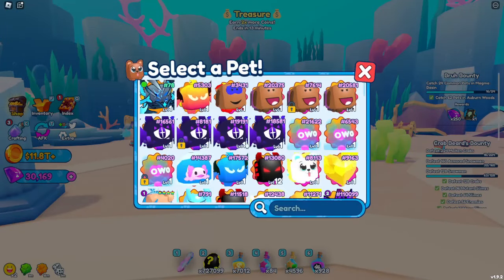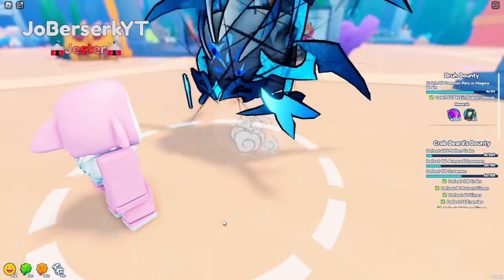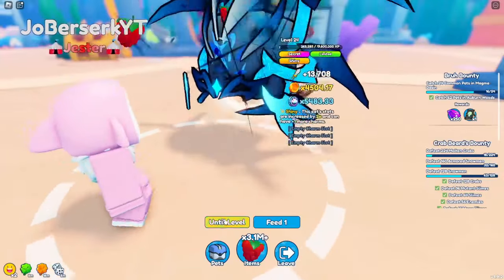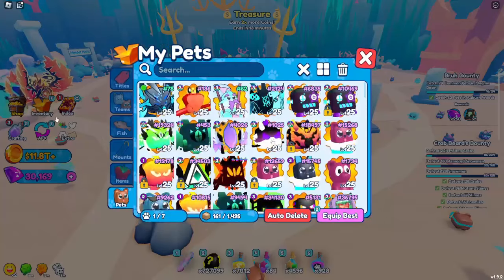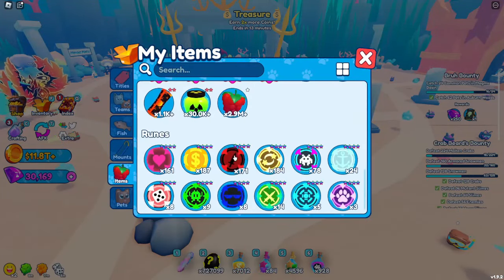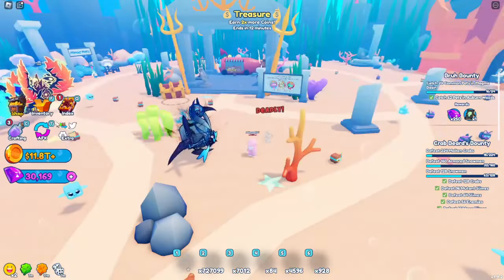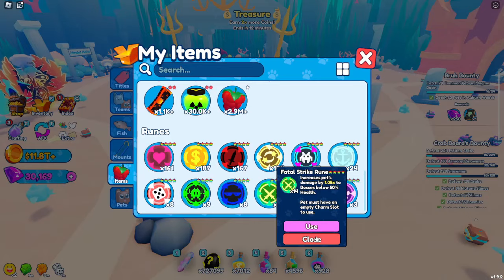I'm gonna go ahead and level him all the way up — I'll speed it up for you guys. Now he's max level at 14,000 damage, and we've yet to add any runes. So I decided to do deadly runes to make his damage even higher, critical hit runes to help with bosses, and token runes because it looks like this is going to be my highest token pet.